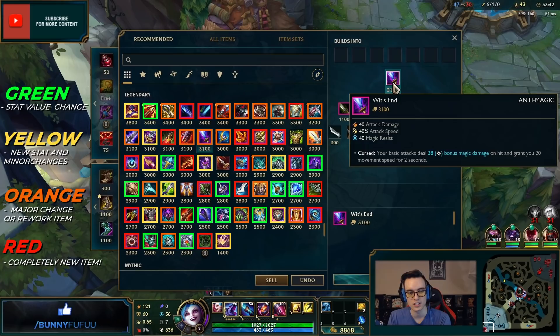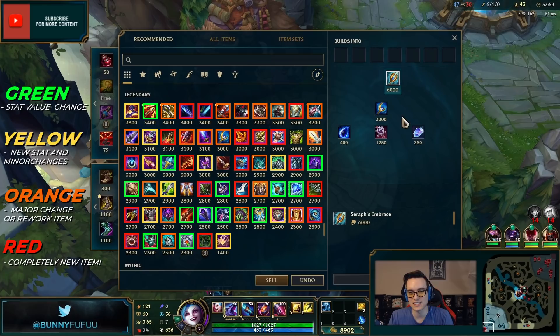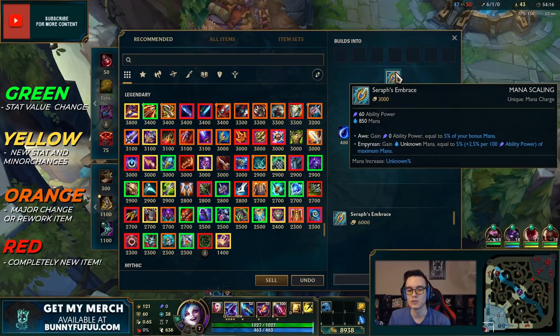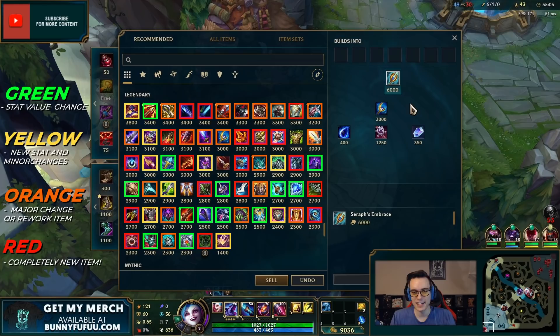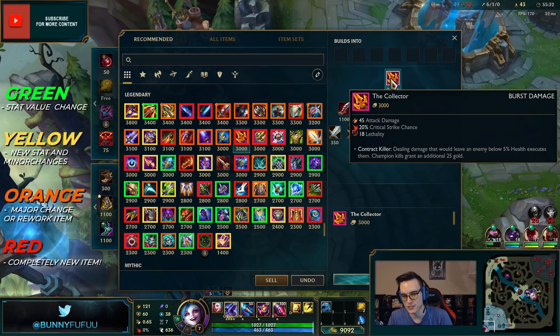Archangel's Staff — if you're too lazy to stack you can just buy this and it builds into Seraph's for a total of 6,000 gold. Once stacked, 5% of your bonus mana goes to ability power and part of your ability power goes to your mana. It no longer gives CDR, and there is no longer a shield on this item.